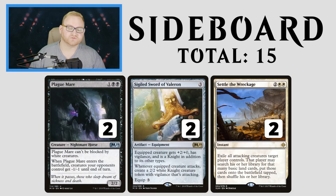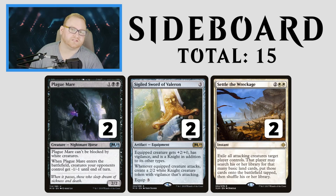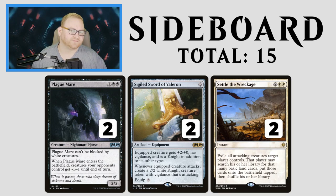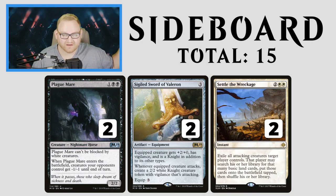We've also got Plague Mare, Sigiled Sword of Valeron, and Settle the Wreckage. Plague Mare is basically our Goblin Chain Whirler in black — a 3-mana 2/2 that can't be blocked by white creatures. When it enters the battlefield, opponent's creatures get -1/-1 until end of turn, making it a great black sweeper against token strategies. Sigiled Sword of Valeron is a token producer for three mana, great if the opponent isn't on heavy removal. Settle the Wreckage shuts down heavy aggro and rewards us with a turn 4 exile, letting us swing in for the win on turn 5.